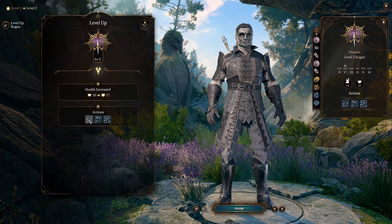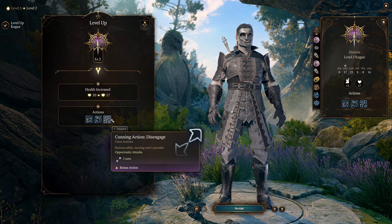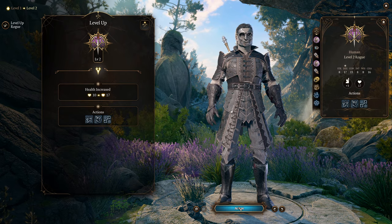At Rogue Level 2, we're going to be getting our Cunning Action bonus action: Hide, Dash, and Disengage. These are going to be super important for your mobility to get around the battlefield.